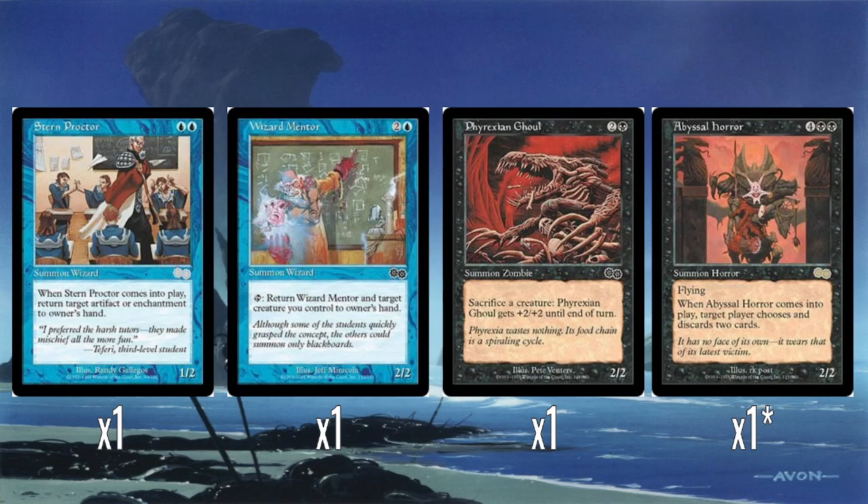We also have Stern Proctor, who's a 1/2 wizard for 2 blue, and when he comes into play you return an artifact or enchantment to its owner's hand. Fine for a bounce effect, but no idea what it's doing in this deck — none of your own stuff really benefits from being bounced back to your hand. And Wizard Mentor, who is a 2/2 for 3, and you can tap him to return himself and another creature you control back to your hand. Again, not a lot of things that benefit from being played again, though I suppose you could bounce things back to cycle them.